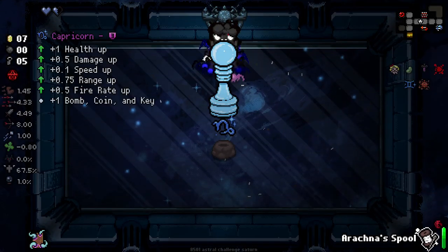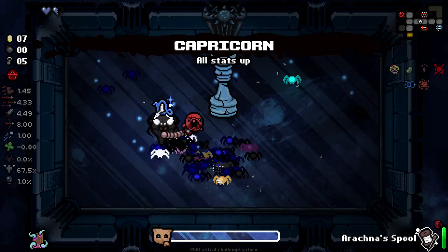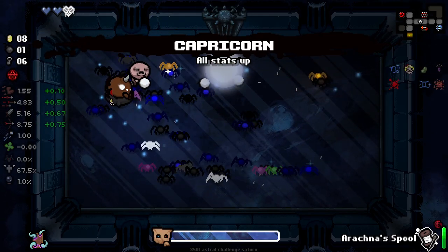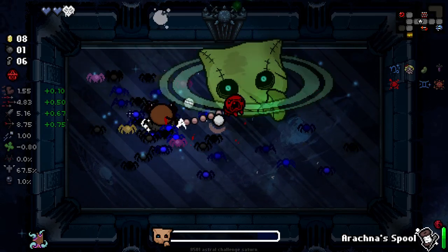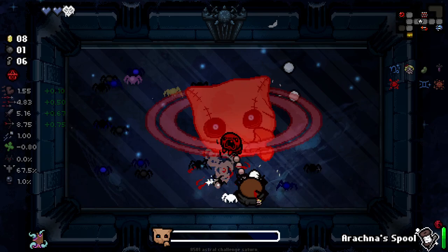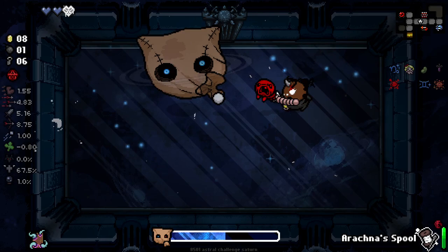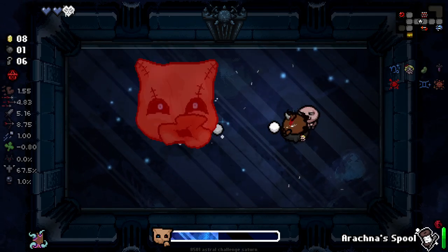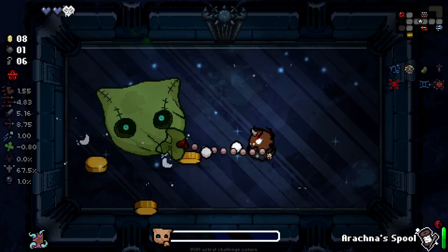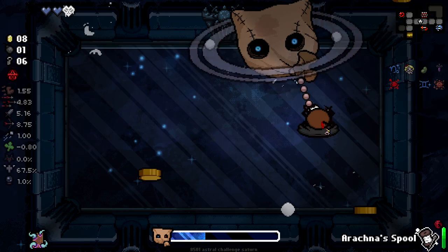We have a planetarium challenge room here. Without any bombs, I'm not going to do it. Actually, with this amount of spiders, I'm just going to do it, because I think it'll just die pretty quick. And Capricorn - for one, we look like an absolute cutie, but I think Capricorn is pretty good. With this amount of spiders we're doing really good damage here. Did Capricorn give us a bomb? Does Capricorn give you one of every consumable? Did I not know that? The spiders didn't do anywhere near as much as I was hoping.